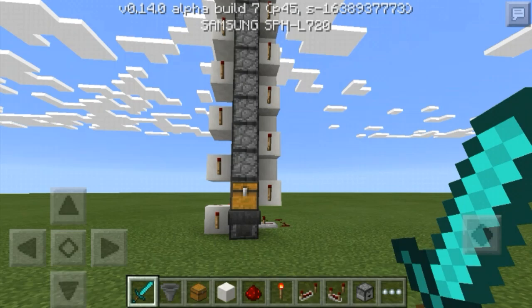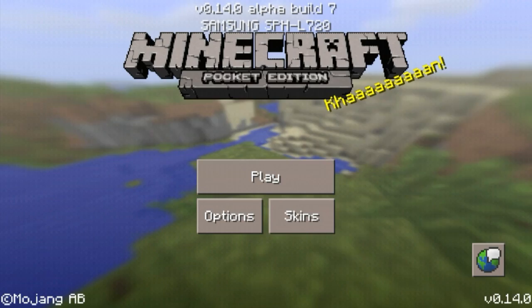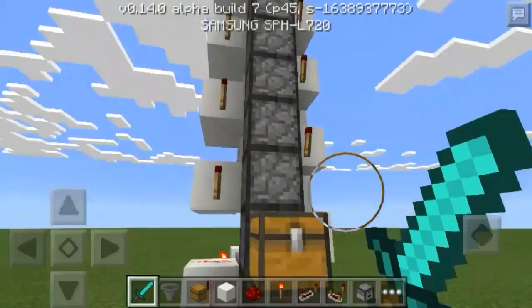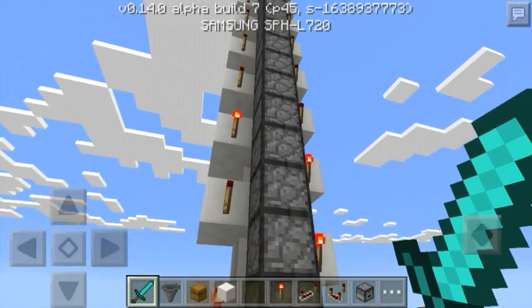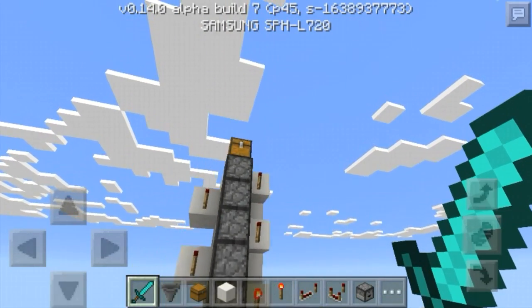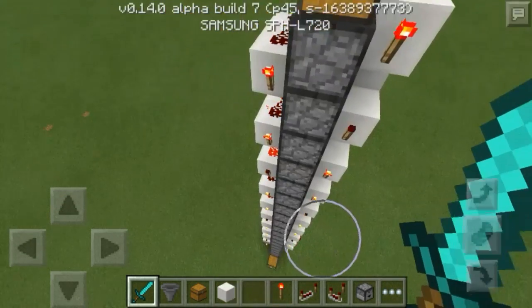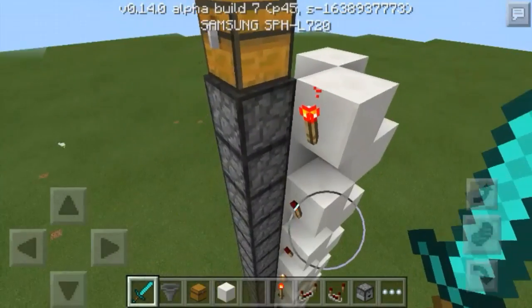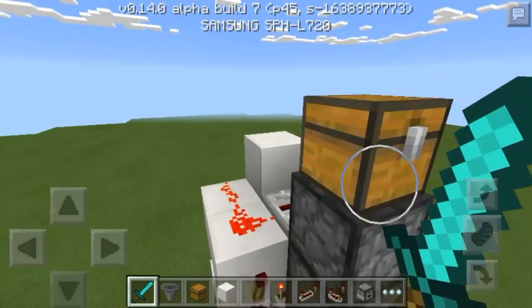So I'm going to do a quick test to show you that that isn't the case with this one. I'm going to quit to the title, then go ahead and go into the item elevator world. And I will put that full stack of redstone dust right in there. And as you can see, it's still going up. The other item elevators would work, but they would actually get items stuck in the droppers for some reason — I couldn't figure out why. But this one doesn't break like that. We'll get the full stack in the chest.